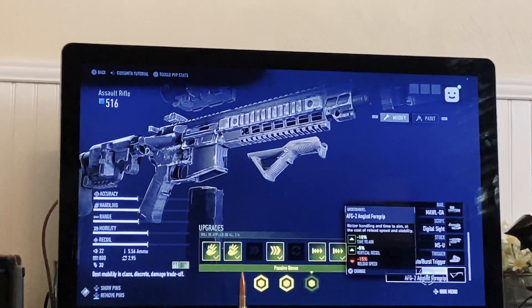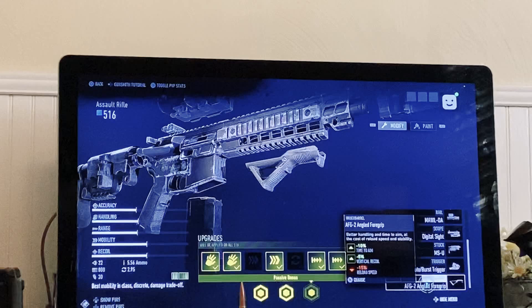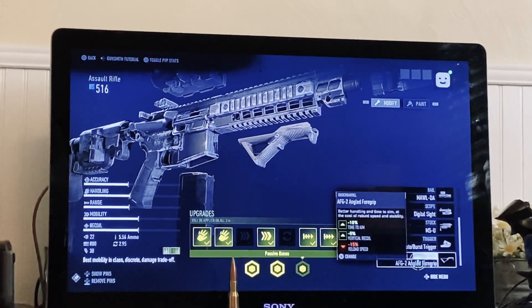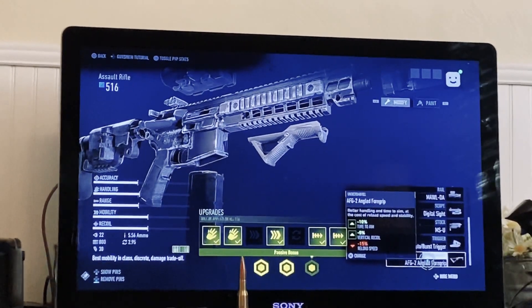And the AFG angled foregrip. It is really good looking and it's pretty good with only minus 15% reload speed because the vertical and time to aim, and you have mark upgrades that exist. So what's the point?